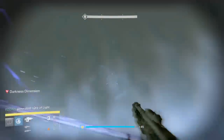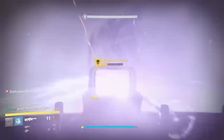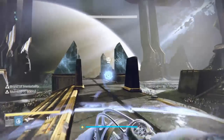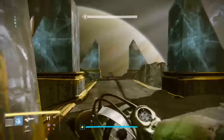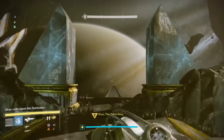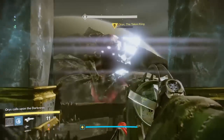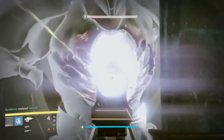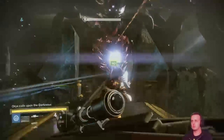После убийства Эха снова расходимся по точкам и повторяем действия с реликом. Примерно на четвёртый заход Орикс уйдёт в момент, когда его уровень здоровья будет предельно близок к нулю. Тут главное не растеряться — Орикс появится на центре с открытой грудью. Бегите заранее к месту, откуда он появился, и вливайте максимально возможное количество урона.